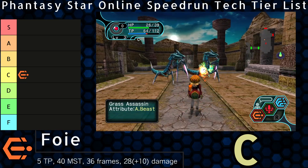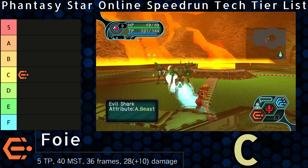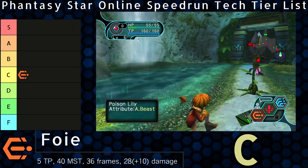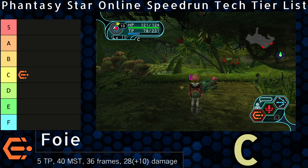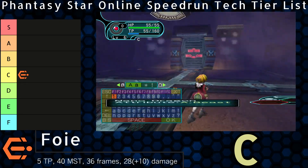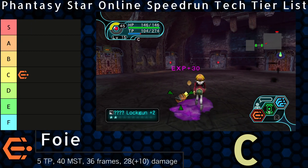Foie being a single target attack makes it fall off even further later in the game. Still, it's useful on Sinows, Bringers, and cleanup of any scraps. Even on Hunters, it's a good option to mix in due to no RNG misses compared to very spotty gun accuracy, plus it's good on Dark Relay. In Episode 2, its quickness makes it a safe option when avoiding death requires even more intention than typical. Overall, it is an important technique that covers about half of the game — but the easier half.